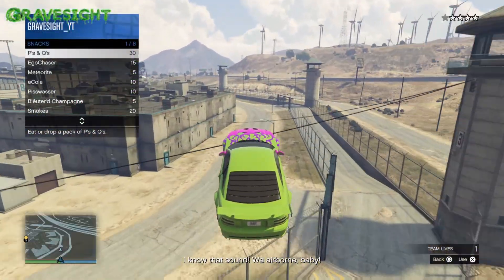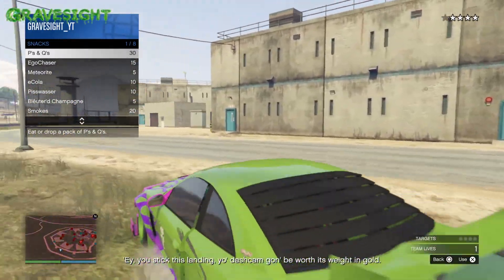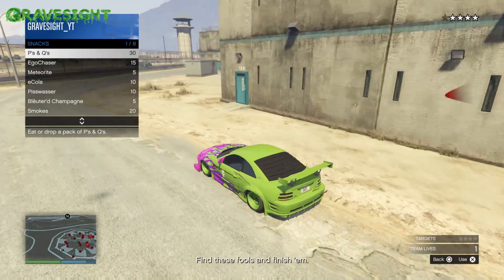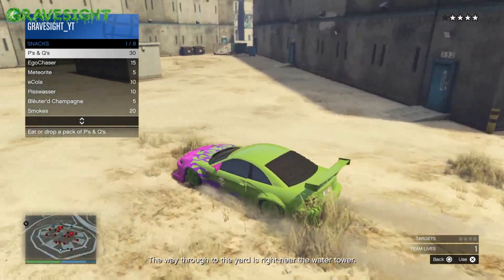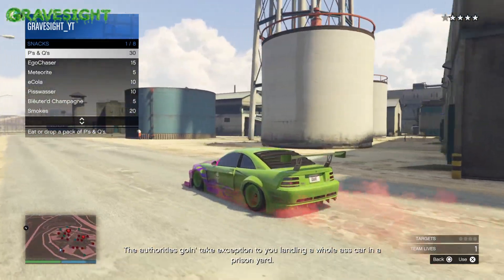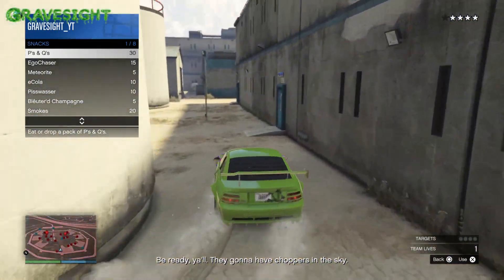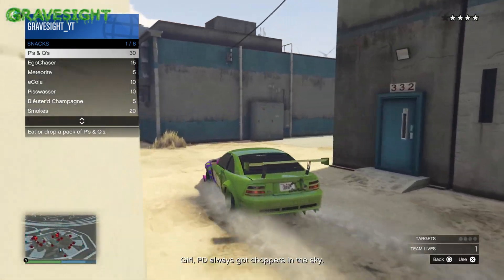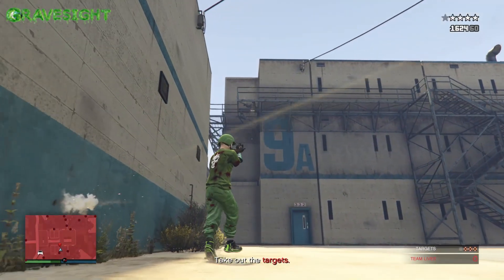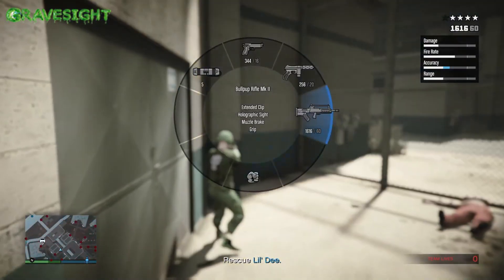We're going to jump right up into the prison. Your mini map will show the targets you need to take out. To get in, head to the water tower — it's right up here, and there's also a jump back there you can use. Watch out because the police definitely do not want you here. Find the prisoners on the mini map and execute them — be mindful that they will be running around and trying to hide from you.